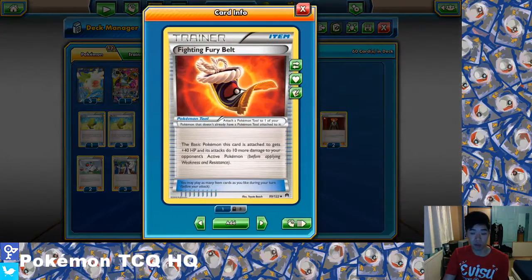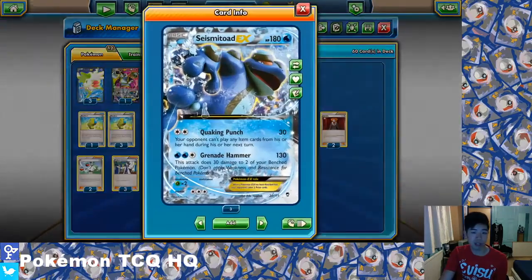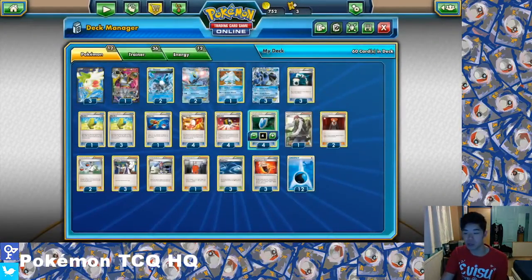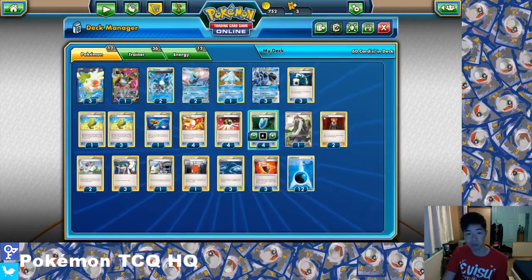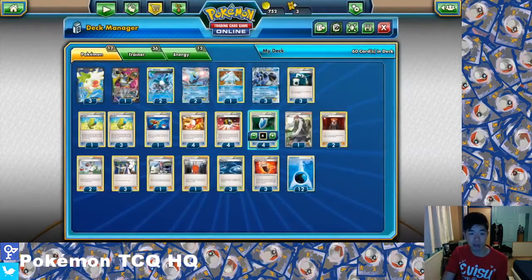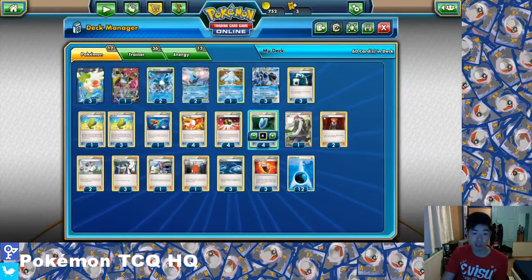Finally, Fighting Fury Belt is so important, especially in the Night March matchup. It's a Pokemon tool card — the basic Pokemon it's attached to gets plus 40 HP and its attacks do 10 more damage to your opponent's active Pokemon. The 40 HP makes Seismitoad EX 220 HP, meaning Night March would then need 11 Pokemon — or 10 with a Muscle Band attached — somehow through a Quaking Punch lock. Regice gets to 160, Manaphy 160, Articuno 160, Shaymin 150. It can sometimes put Pokemon just out of range for your opponent to knock them out.